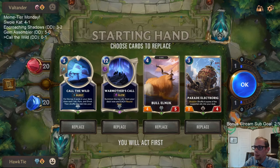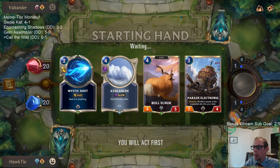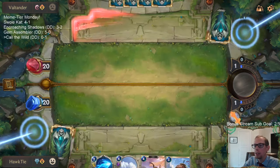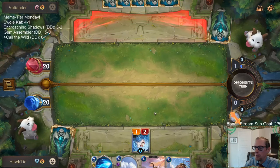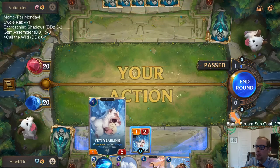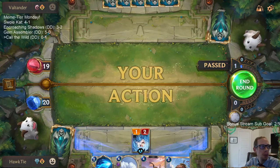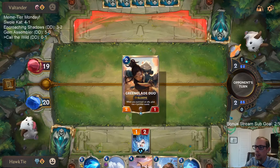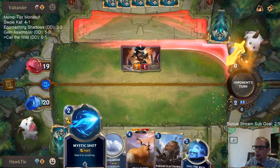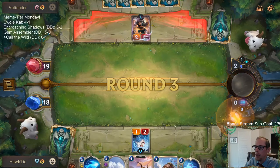Alright, we want Bull Elnuks in our deck but it's a card we don't really want to draw — we have the Electro Rig to put them in the deck, so that's good. We've been playing our Meme Tier decks today and doing really well — got a four-one, got a five-oh. I'm not going to Mystic Shot that; we'll save it. That can get cleaned up by an Avalanche later.